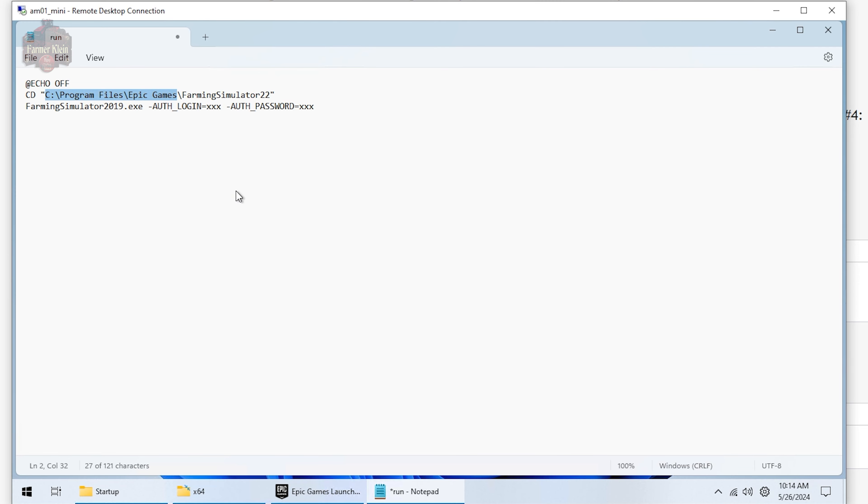If you installed to a different location than the default, change the path accordingly — otherwise leave it as C > Program Files > Epic Games > Farming Simulator 22. Also change the last line from Farming Simulator 2019 to Farming Simulator 22. Then we have two values: auth_login and auth_password. Here you need to enter your Epic account login and password, because when the game runs from the web interface it will execute this file, log into the Epic launcher, and verify that you have the right to run the game.